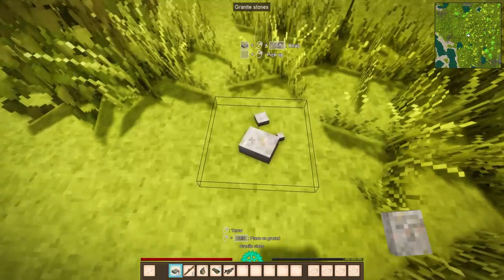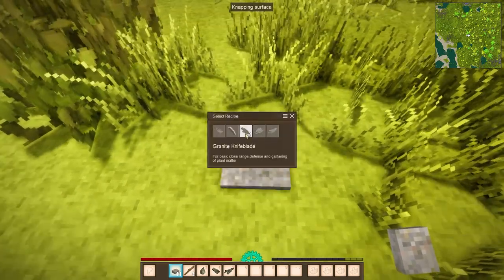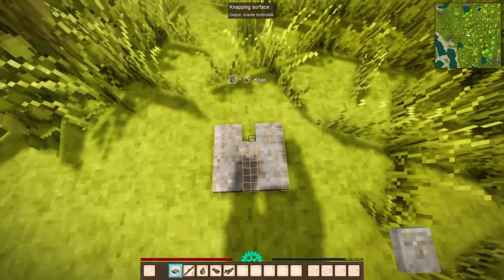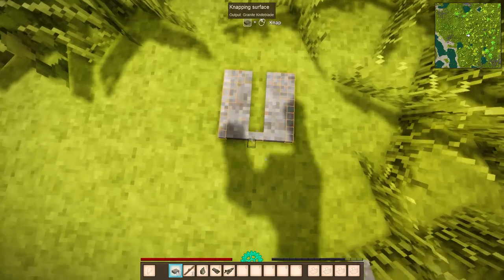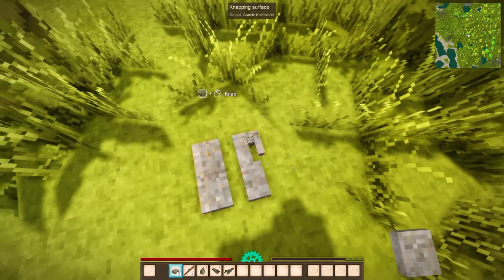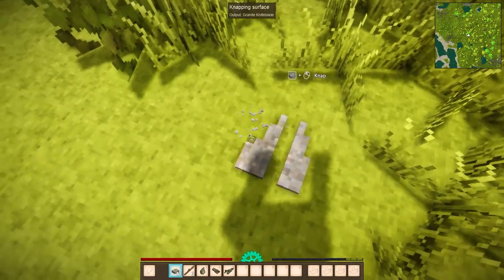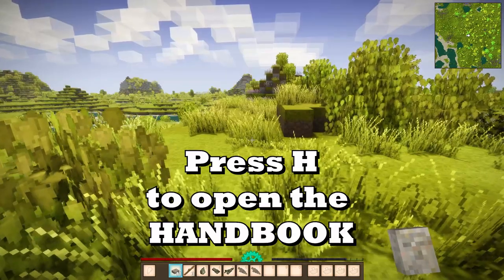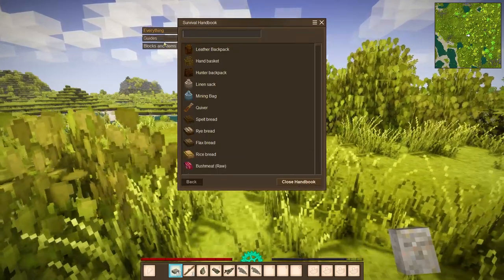We could also try and make a knife blade out of these granite stones. By using different stone types you will get different durabilities in your tools, so pay close attention to that and experiment. There you go. If you press H on your keyboard you will have your survival handbook and you can search for crafting recipes.